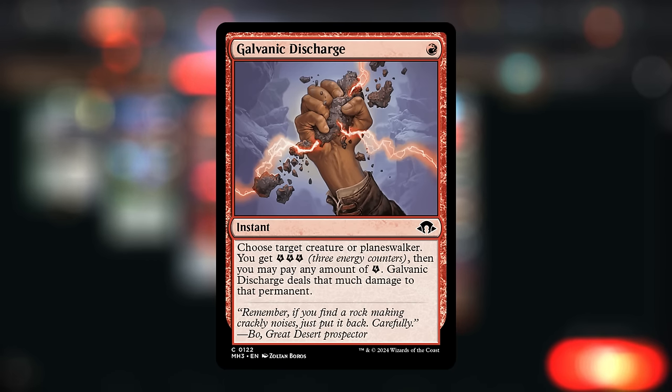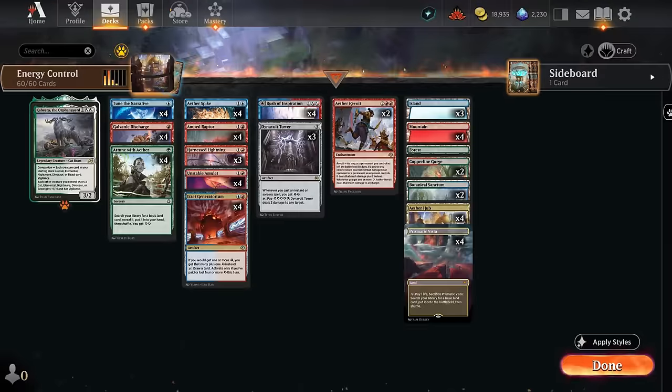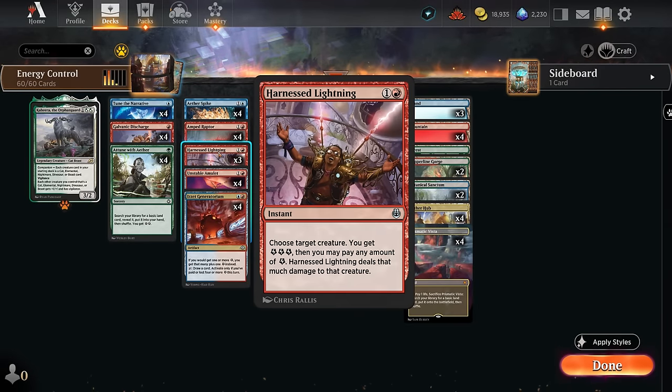Galvanic Discharge is probably the best one-mana removal spell in the format, giving us three energy that we can spend to take out creatures or planeswalkers. If we have additional energy stored up we can use that as well, or if we take out a smaller creature we might have some energy left over — the flexibility is great. We're also playing three copies of Harness Lightning, which costs double the mana and cannot target planeswalkers, so it's worse, but still good enough since we want cheap removal and energy generation.